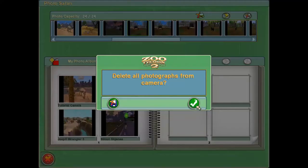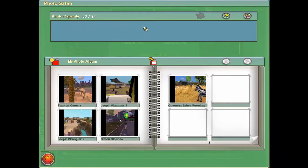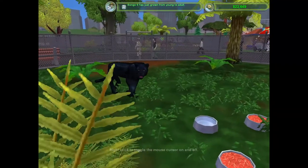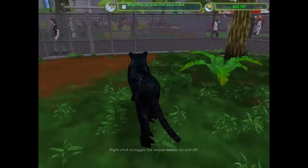Last time on Zoo Tycoon. Oh, rats. That's the delete all photos button. I am kind of wondering — maybe I had a picture of something really cool that I just accidentally deleted. Oh well, I'll have to go back and look.